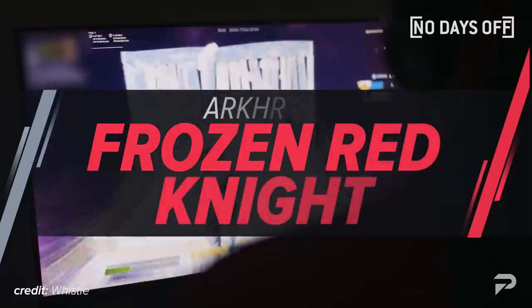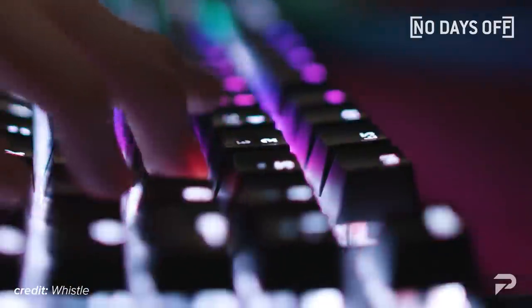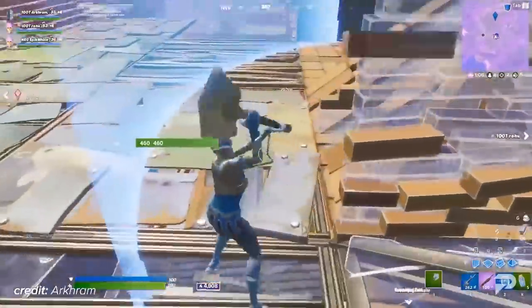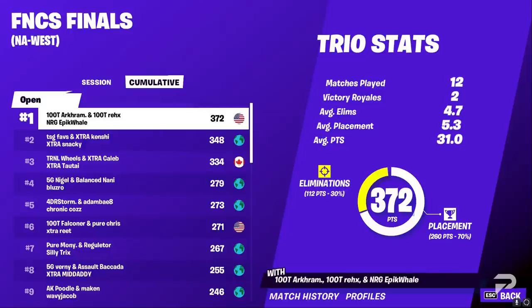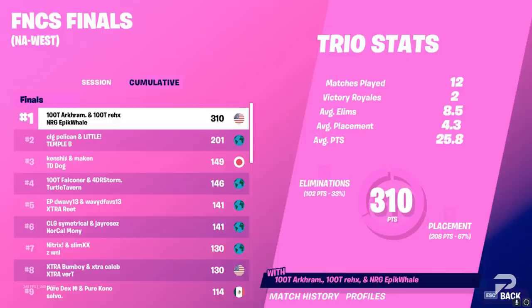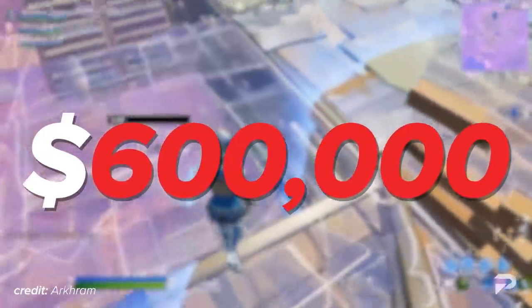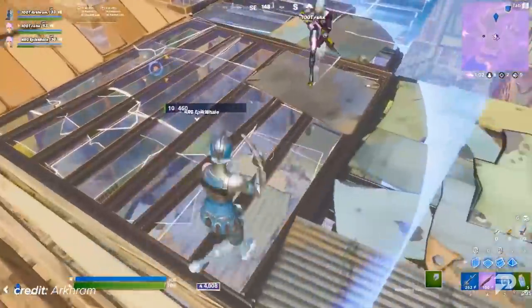Arkham is undoubtedly the best player in the NA West region and is the reason the Frozen Red Knight is so commonly seen on NAW. Every single NAW pro has used the Frozen Red Knight at least once, just because of Arkham. Arkham has won three FNCS Grand Finals and is literally untouchable. With over $600,000 earned, Arkham easily wins every NAW event and is the reason he owns the Frozen Red Knight.